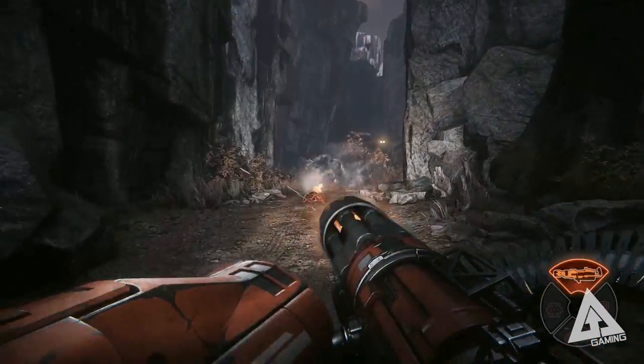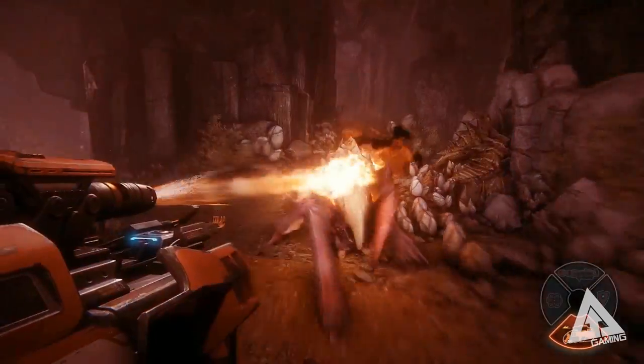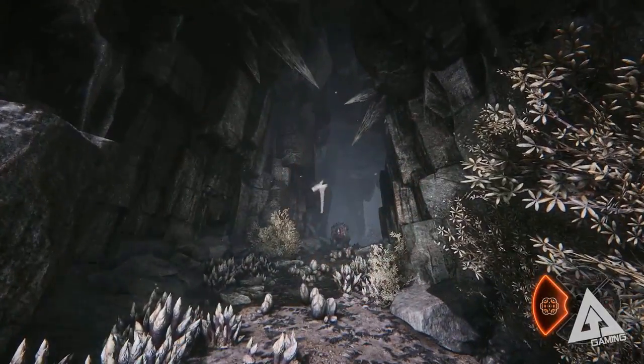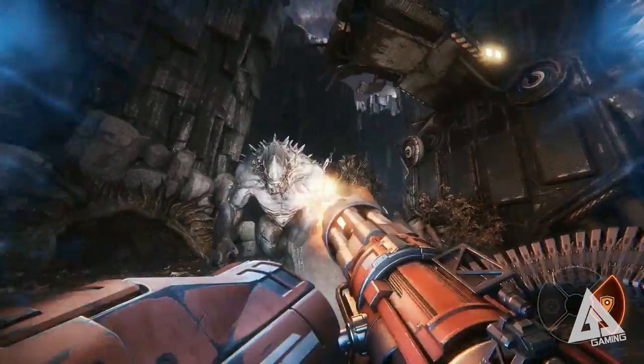Hyde on the other hand has a mini gun for long range engagements, a flamethrower for up close and personal fights, a set of toxic grenades which create a poison cloud inflicting damage over time to any monster caught in the cloud, and again the personal shield.